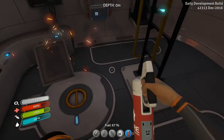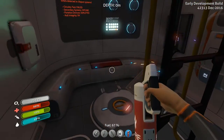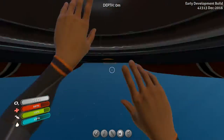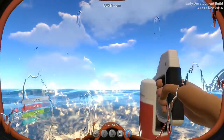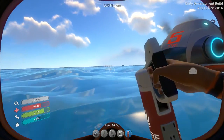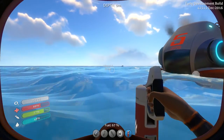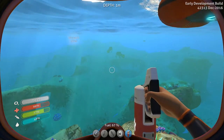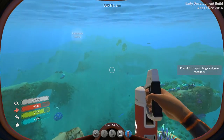Hi guys and welcome back to Subnautica. It's been so long since we've been here, but in the last episode I believe there was an extra dropship with a distress signal nearby. We had a waypoint — there it is — Lifepod 6, 573 metres away. So I say let's go for that.